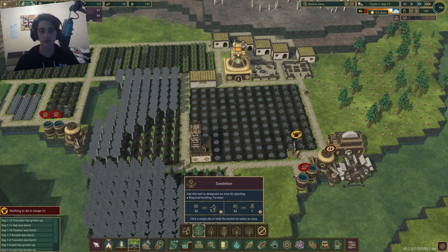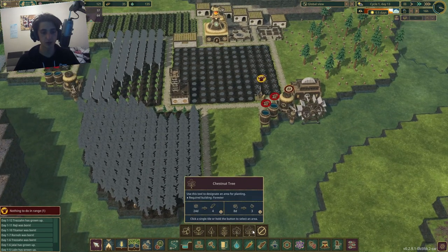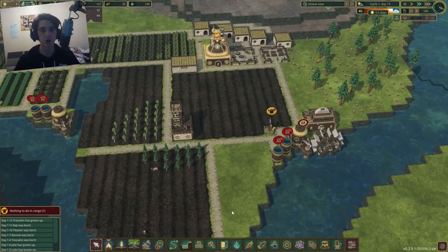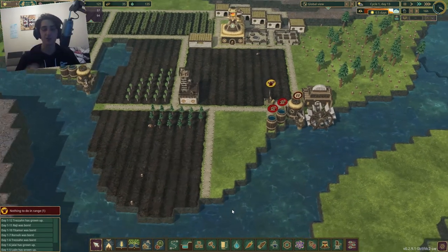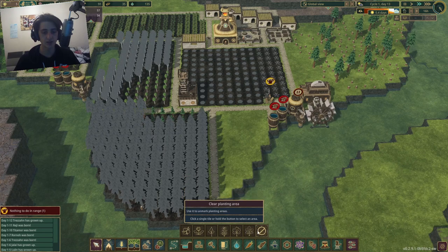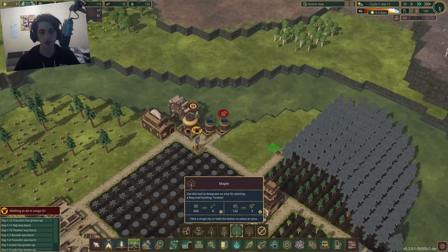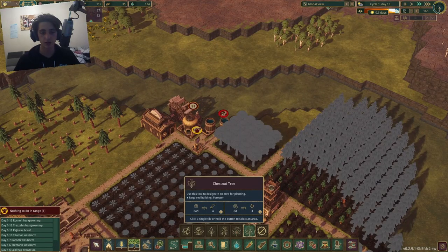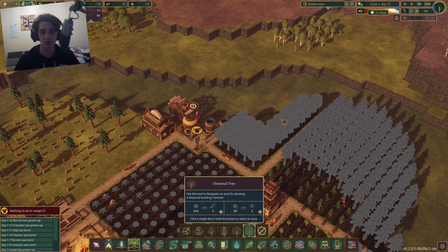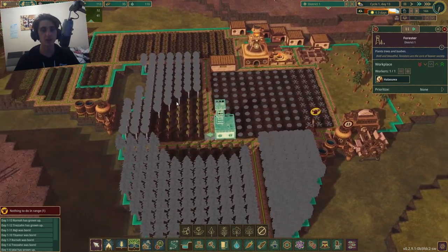I can probably run some dandelions. With pine, maple, and chestnut - maple takes 30 days for 8 logs, which is super crazy. I'll get some maple trees running through here and some chestnut trees over there. That way I've got my entire industry built up and running really, really smoothly, with dedicated areas for each resource type.